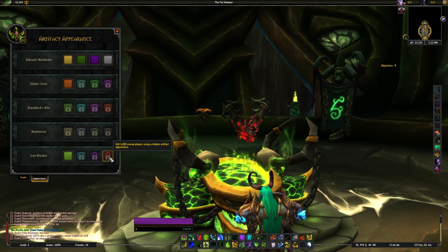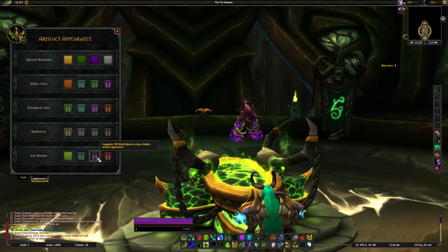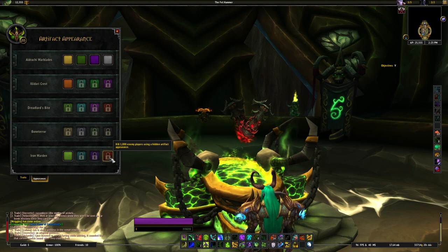Reminds me of Diablo — the whole thing reminds me of Diablo. It seems that all the hidden appearances share the same kind of credentials: the blue one requires you to do 100 dungeons with this appearance, 200 world quests for the purple one, and kill 1,000 enemy players with the appearance to get the red one. That seems to be the going theme with all the hidden appearances, which I'm okay with.